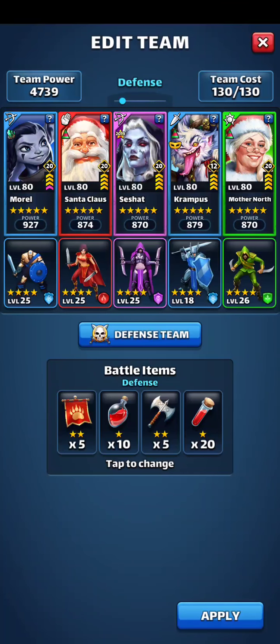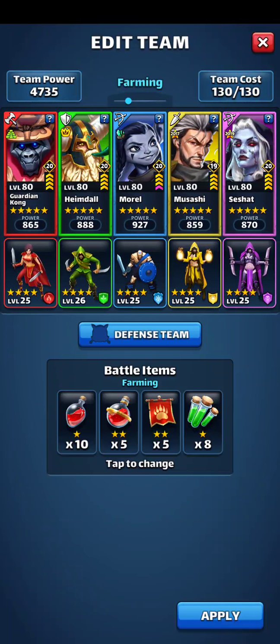This is my farming team — no defense. Oh, no wonder why it's getting hammered. I'm trying the Christmas defense and it's just getting hammered. I gotta rework it. This is my farming team: just basic AoE with a sniper, one healer, and an over-healer.